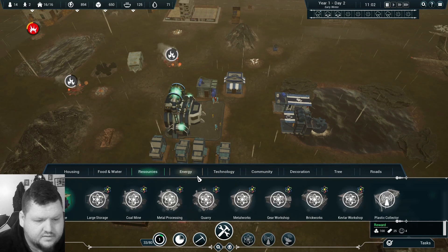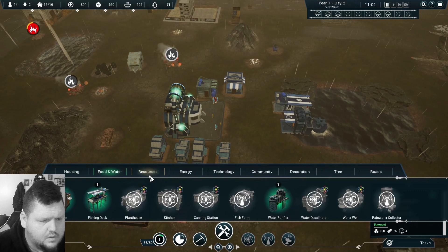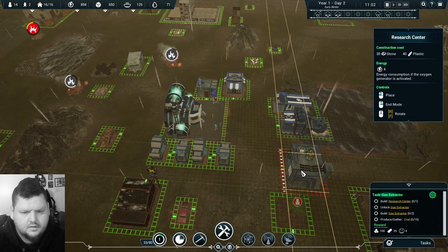Oh — did I break the game? Accept, pause. We need to build a gas extractor. Let's see buildings — do we have one of those already? Gas extractor, energy... that's an undersea gas extractor. Let's check resources — gas extractor. We need a research station, so let's go ahead and build our research center over here like we planned.